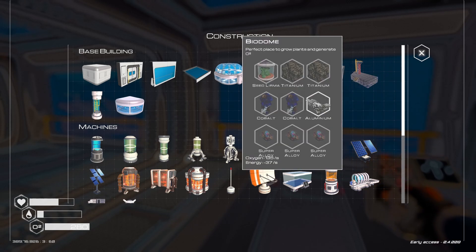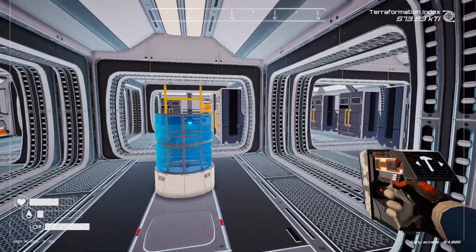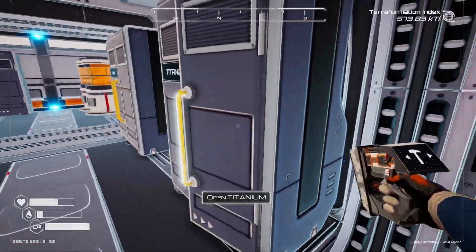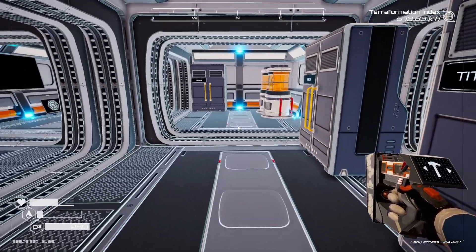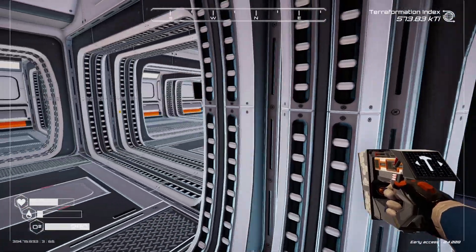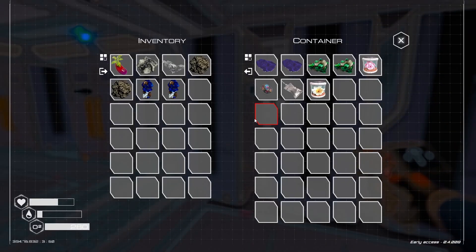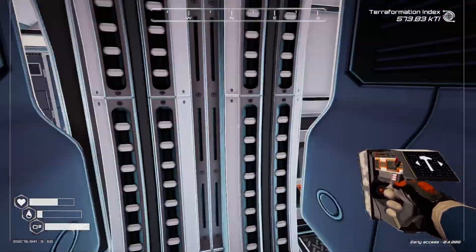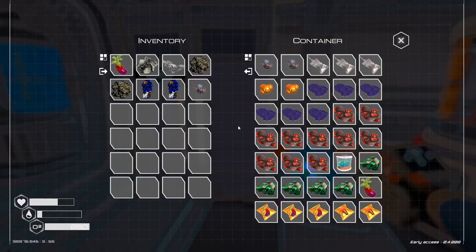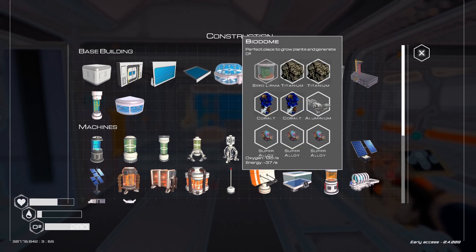What I want to do is build this guy — we got to get this thing going. Should we just do that in today's episode? Yeah, let's just do it, let's get it over with — we can figure it out. Two titanium, while we have the materials to do it. Two cobalt. Nailed it. And three super alloy. Oh my gosh, we have just enough you guys. Holy cow.